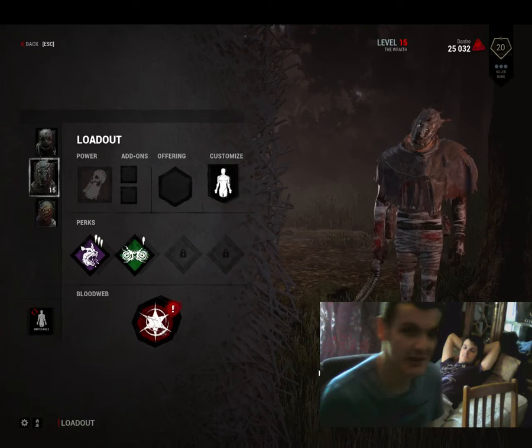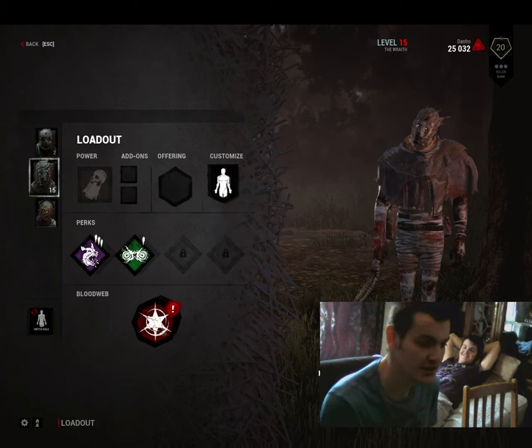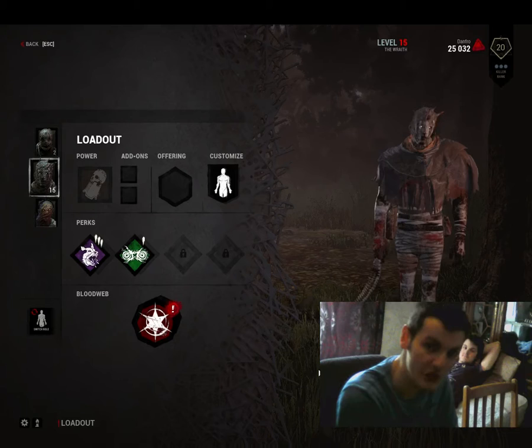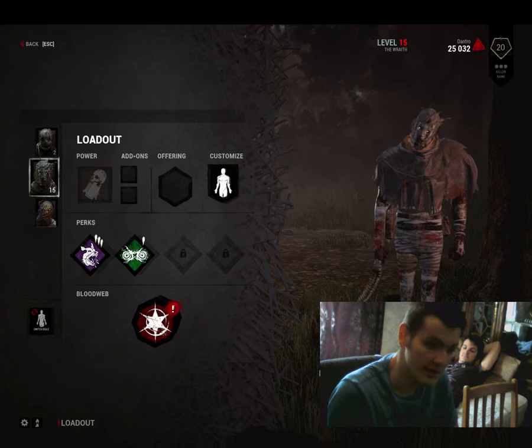I'm going to talk about the Entity on the Blood Web. For you guys who don't know, once you hit level 10, something called the Entity — which is the Dark Force that sacrifices you on the hook and eats you — actually comes onto your Blood Web as well, and it starts eating up some of the potential items or talents that you would have normally got. This is a good and a bad thing, as long as you understand how it works. So we're going to explain that today in the video.